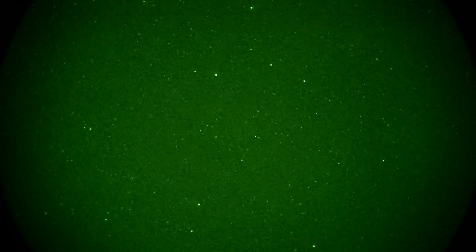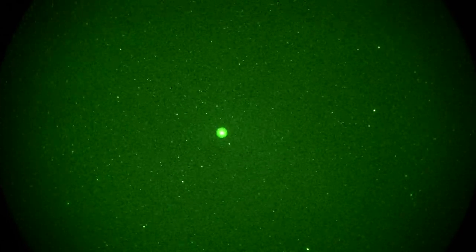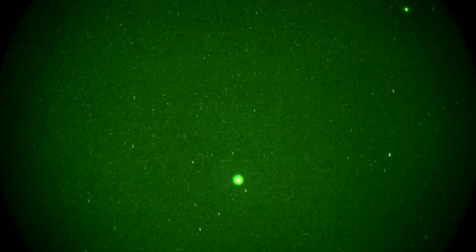Again, in Ursa Major — super teeny tiny, I know, with 4X. But this is just for demonstration purposes. I've got those clouds to the north, so let's swing over to the star Arcturus and the constellation Bootes, which is right there. Nice and bright red star, and I've got a little bit of halo around it because it's pretty bright.